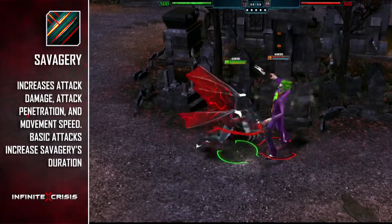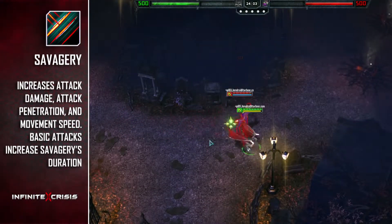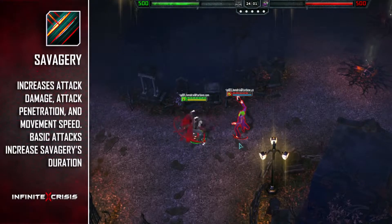Savagery greatly increases Nightmare Batman's attack damage, armor penetration, and movement speed when activated, allowing him to both chase down enemies and win any close-range battles.